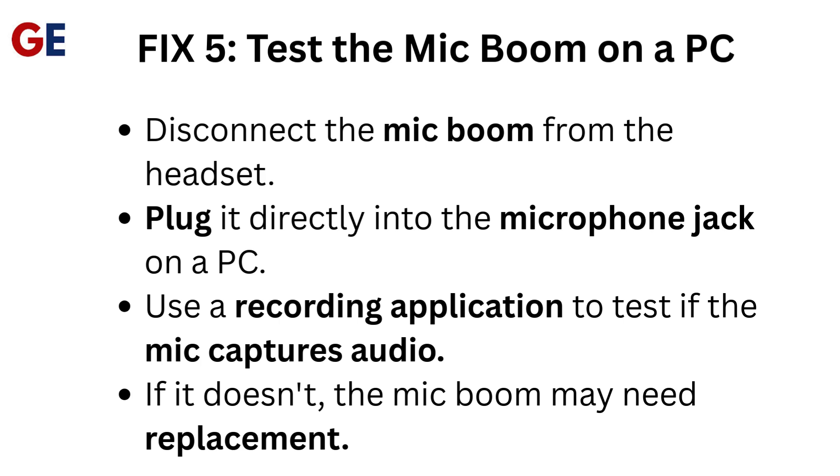Fix 5: Test the mic boom on a PC. Disconnect the mic boom from the headset and plug it directly into the microphone jack on a PC. Use a recording application to test if the mic captures audio. If it doesn't, the mic boom may need replacement.